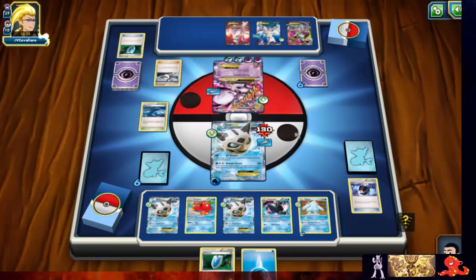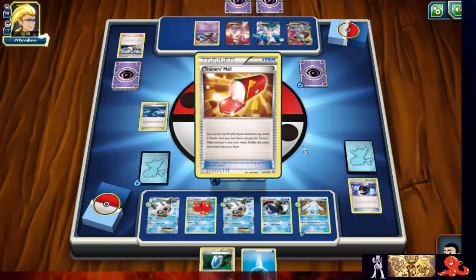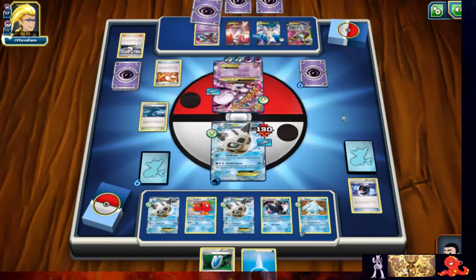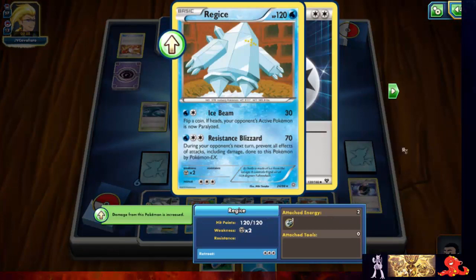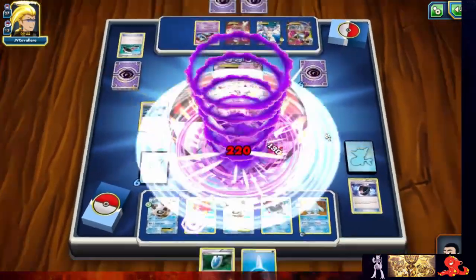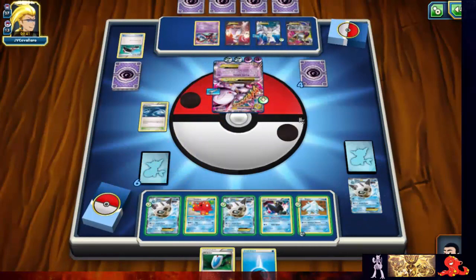He plays Birch — he's not gonna be able to Lysander up my Reg Ice. But he does have that Deoxys, doing 220 damage. He's definitely hitting really hard right now.